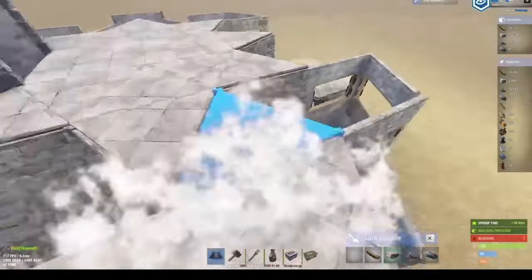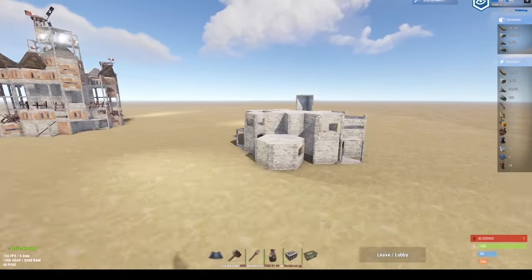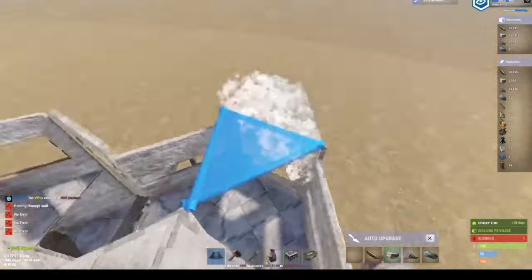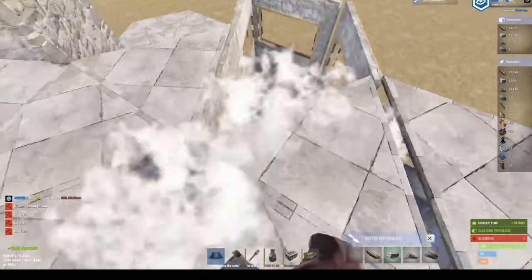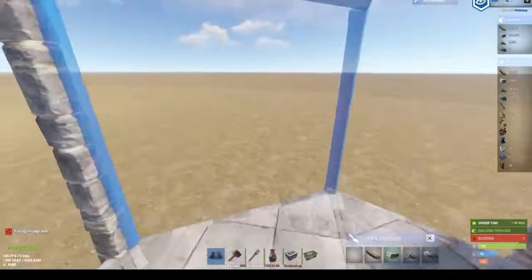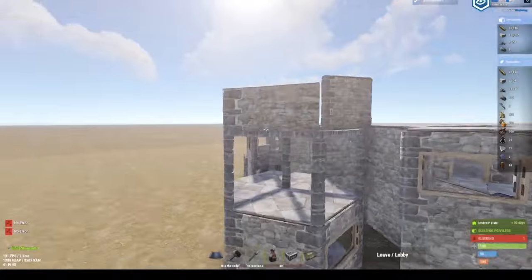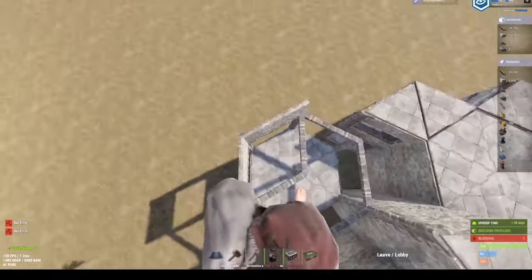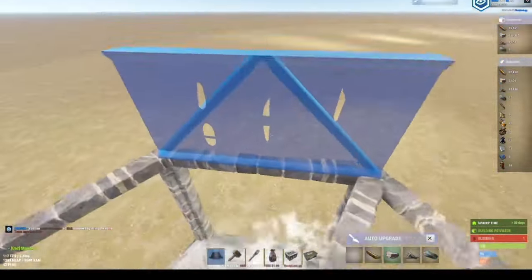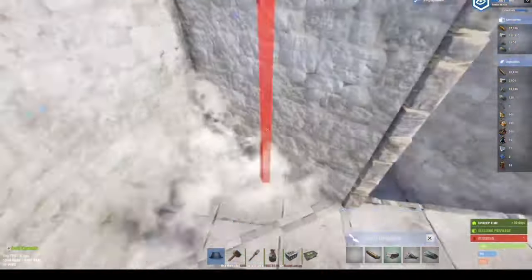There we go - we got a wall down. This is how the base should look from the outside view. Once again, this base is kind of expensive - it is meant for a quad, so a dedicated quad or even a dedicated trio could probably pull this off pretty easily. You'll want to build frames like this just to get ready, and two half holes like that on top of the outer frames. We will build the shooting floor up with the base - that will be that part. This is the biggest expansion, so now we'll get on to the extra part of the expansion.